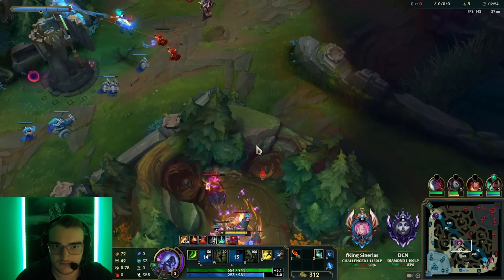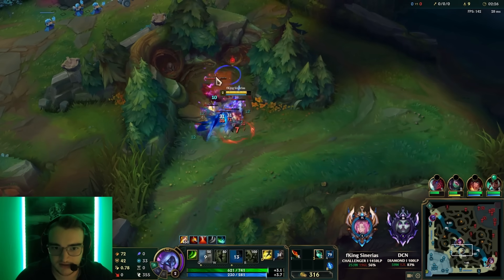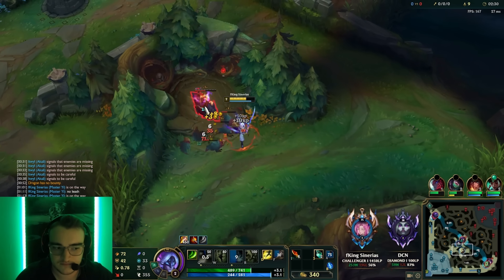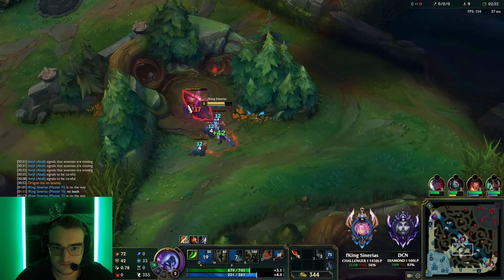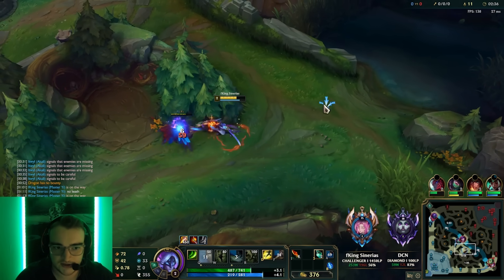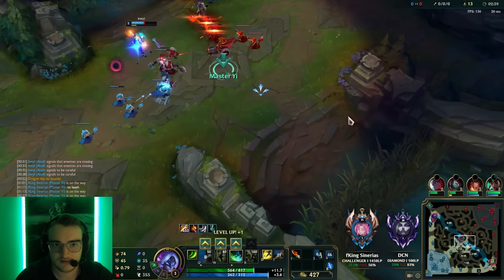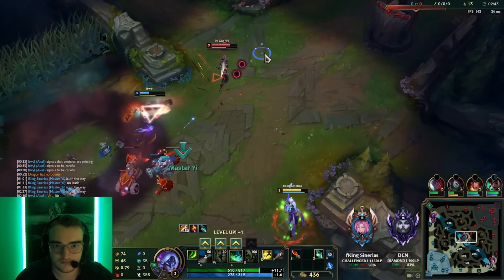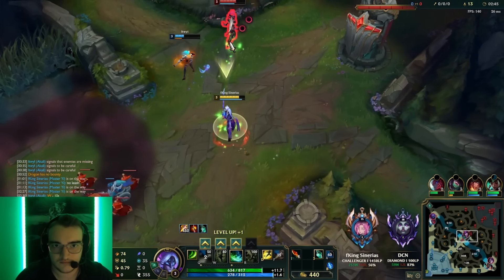Even if you play Master Yi as a jungler, it's very important that the first 6 minutes of the game you play absolutely pixel perfect. Because Master Yi especially, if he falls behind in the early game, you will end up having huge trouble and it will be very hard to recover. You can mostly only recover if enemies make mistakes, and the higher ELO the enemies are, the harder it will be to find those mistakes.